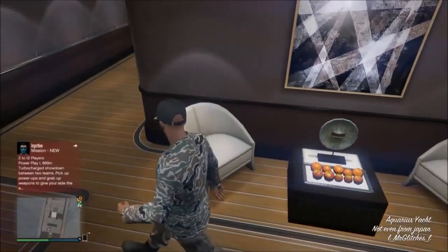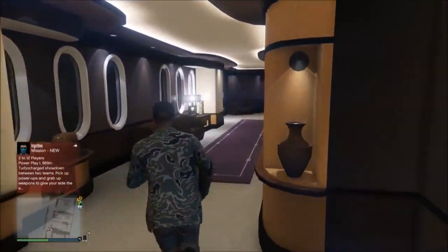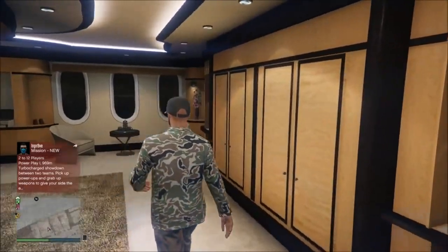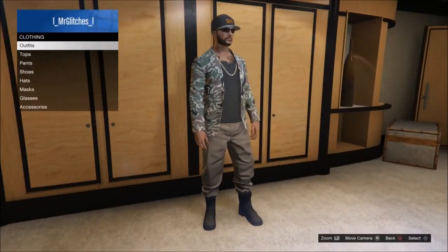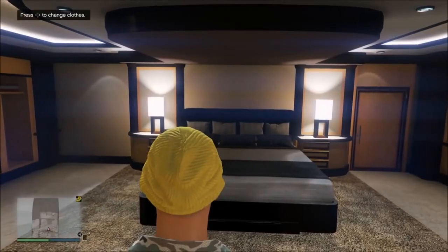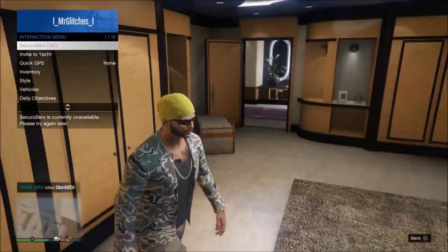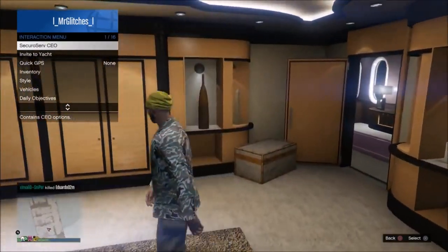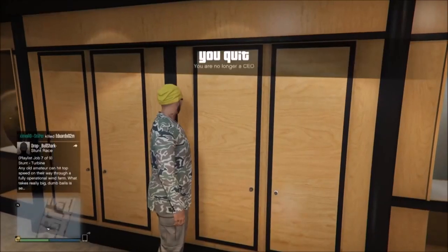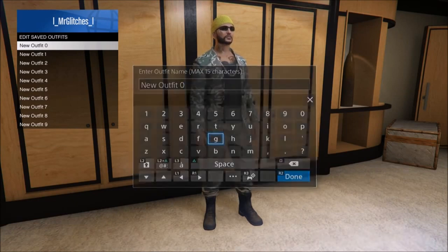Run to your closet on your yacht. We can't just go and save it just yet — we need to do a couple more things to get it to save. Registered as a VIP, go into your closet, go to the hats and change the hat. Once you've done that, retire as a CEO. Whilst you retire, you want to be stood next to your closet or in a store, and when you retire you want to spam right on your D-pad to enter the closet or the front desk of any store. Then once you've done that, you can now save it as an outfit.